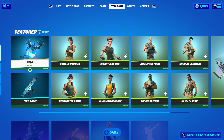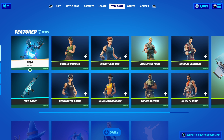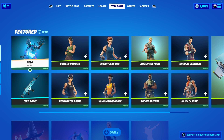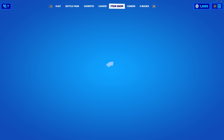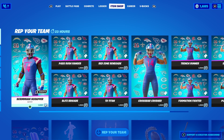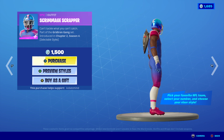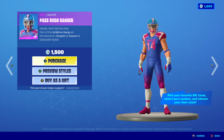Welcome back guys, thank you for stopping by. We're back with another item shop. Make sure to use my code Cobe's Mind, everyone use it. Let's see if we can get a thousand supporters just today. We have the Grid Iron Gang back yet again.